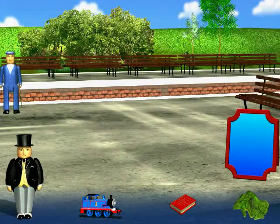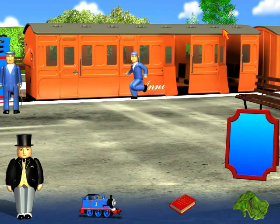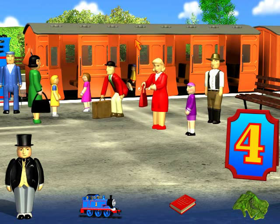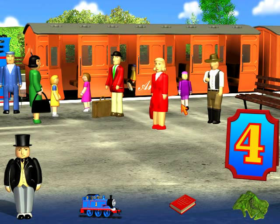Looks like it's time to load passengers. Here we are at the station. Annie and Clarabel are waiting for the passengers to get on. How did these doors open like that? We need five passengers. Just click on five passengers, then click on the station master to tell them Thomas is ready to depart. Alright, how about this passenger? Yes, there he goes. Ha, a balloon just flew right out of that boy's mouth.